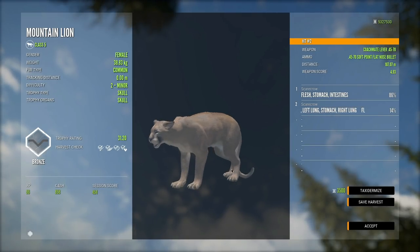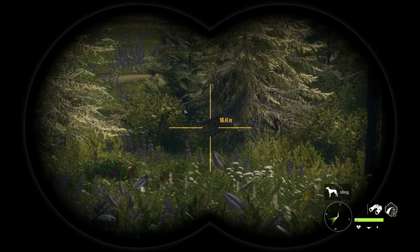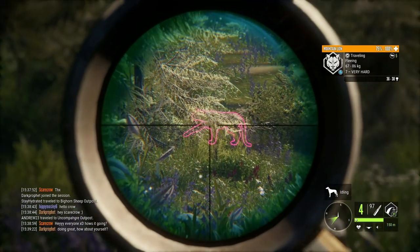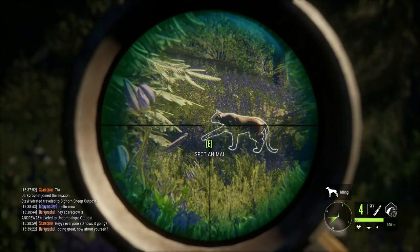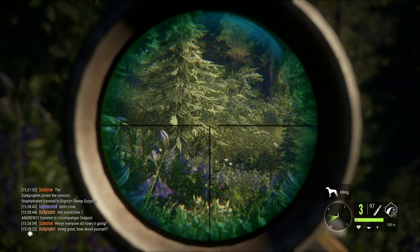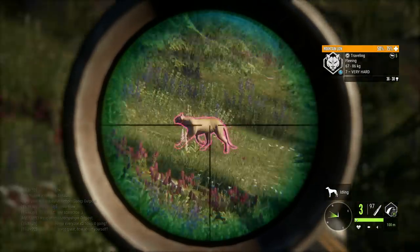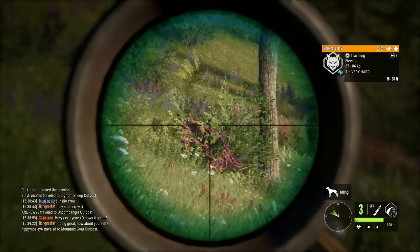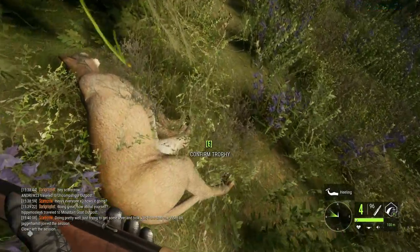We used the 45-70 on a mountain lion, so now it's time to use the 30-30. This one is running, so we'll zero to 100 and lead it a little. I have no idea if that even came close but I'm guessing by the speed it's running we definitely hit - and yeah we did. It just takes forever to kill them with the 30-30.